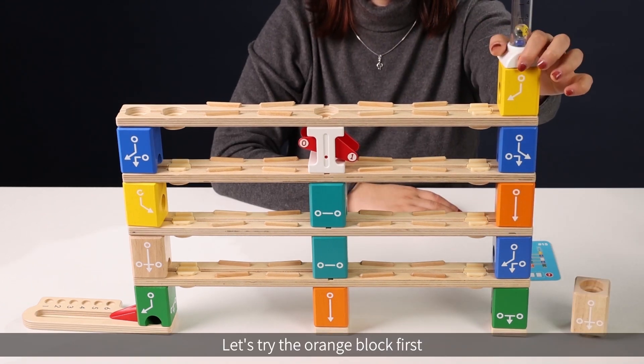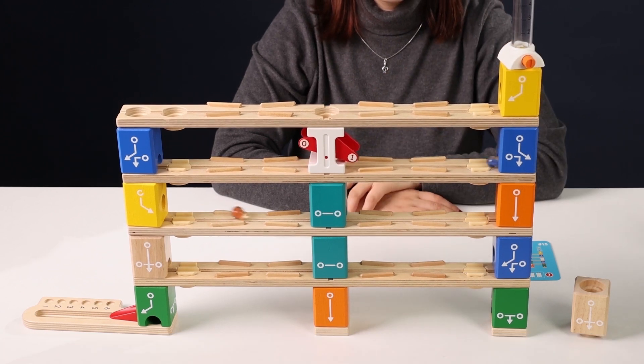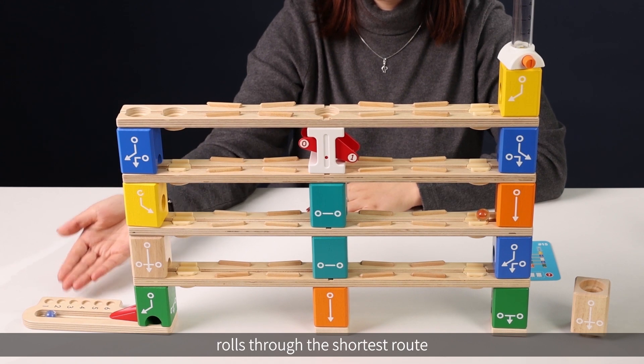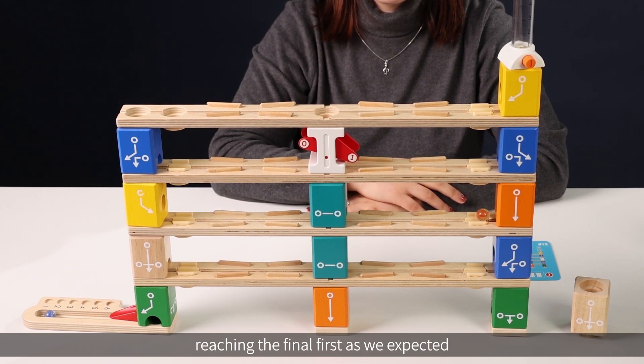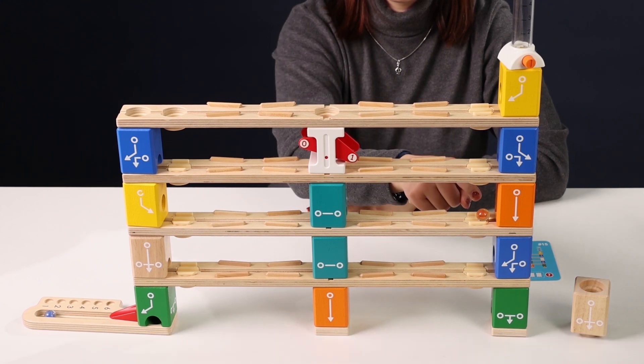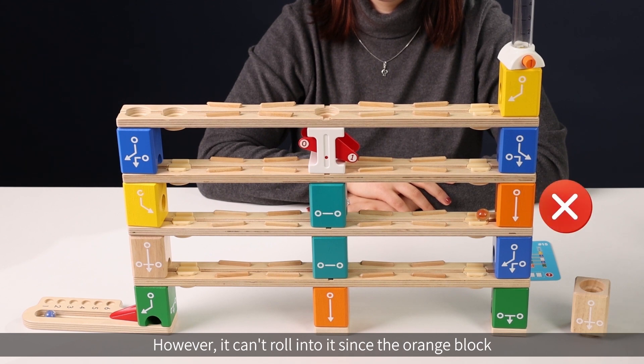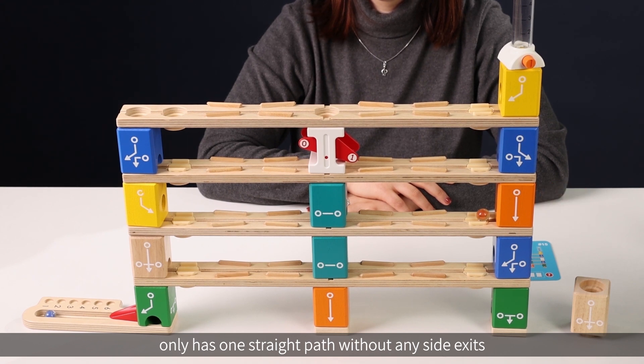Let's try the orange block first. We find that the blue marble rolls through the shortest route, reaching the final first as we expected. When the red marble reaches the orange block, however, it can't roll into it, since the orange block only has one straight path without any side exits. So now we find that the second block should also have a side exit to enable the red marble to pass through.